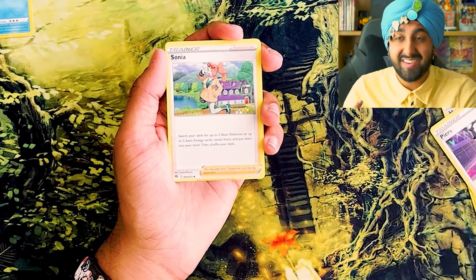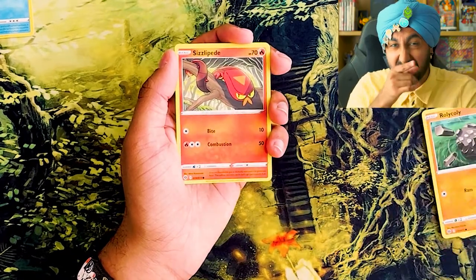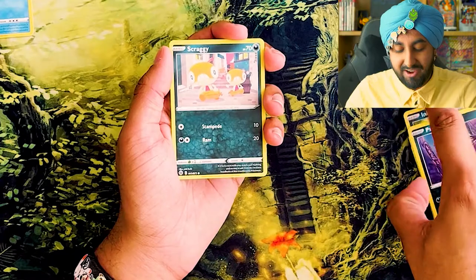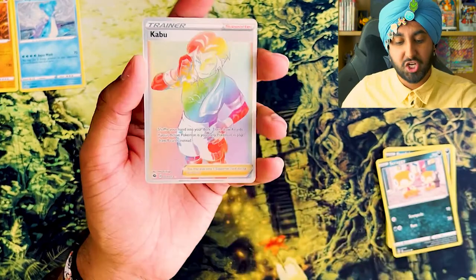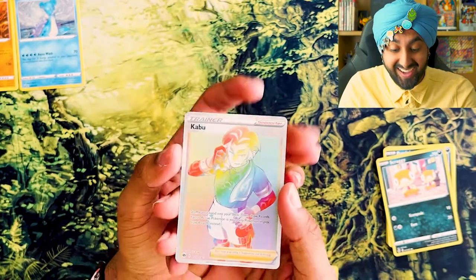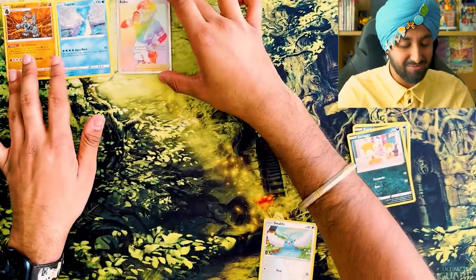Sonia! Give me Sonia! Why are we getting so many Supporter Cards? Roly-coly! Sizzlipede. Purrloin. A Scraggy! A Reverse Holo Swablu. Swallow Them Blues! And the last card — oh my god! It's a rainbow. Kaboom! Got scared there. Wow! That's so cool. Okay, let's put that right there.